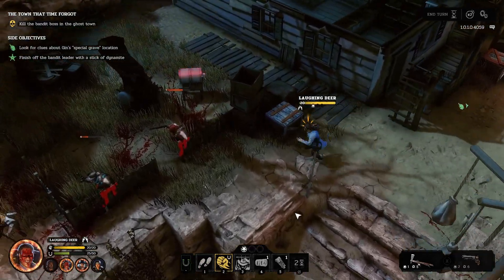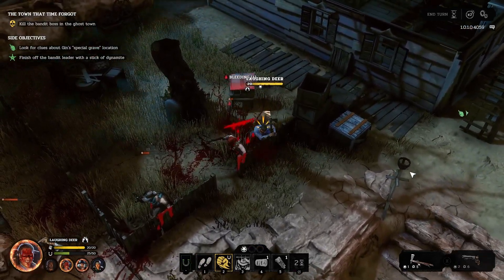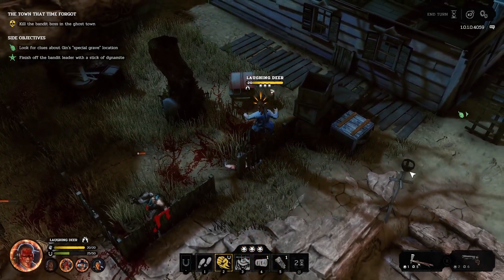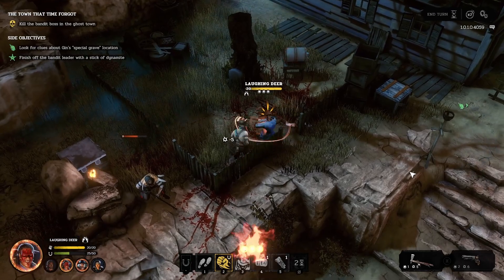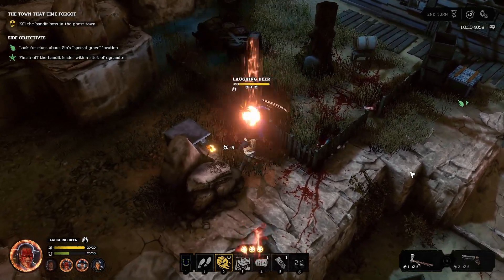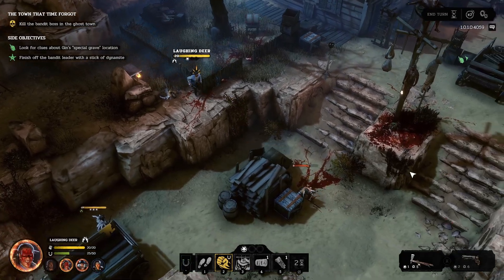Another cool feature that I really enjoyed in Hard West 2 is the bravado mechanic. What bravado does, as you can see right here, is it resets your character's basic abilities upon getting a kill, letting you chain kill enemies. It's a freaking awesome mechanic and it makes for some really cool in-game moments.